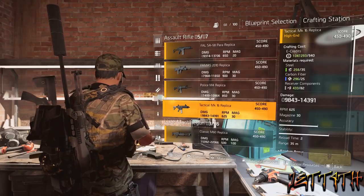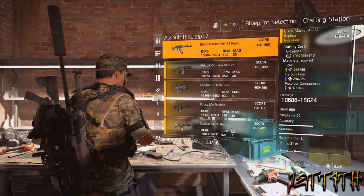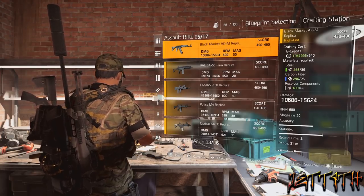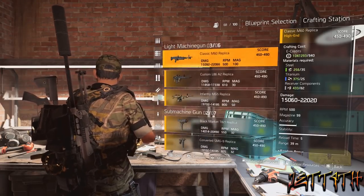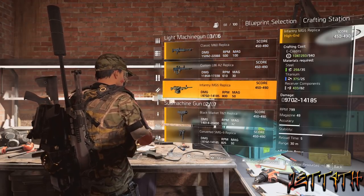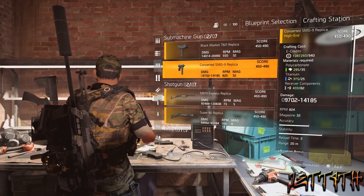A 5,000 damage gap is kind of silly. And if you look at the rest of the weapons, there's no real sense to any of the numbers. Some are 5,000 apart, some are 4,000 apart, and then with some of the other weapons there's almost a 10,000 difference. I don't know what they were thinking with this — this needs to be changed, this needs to be fixed.